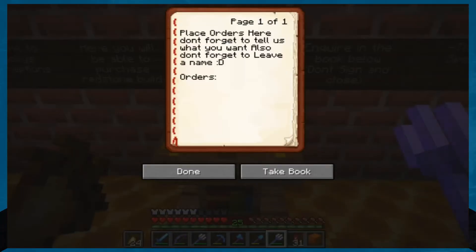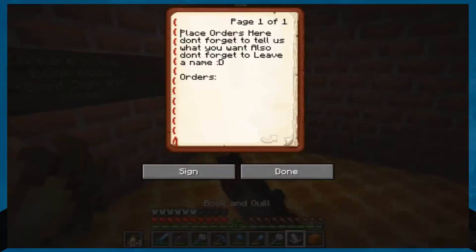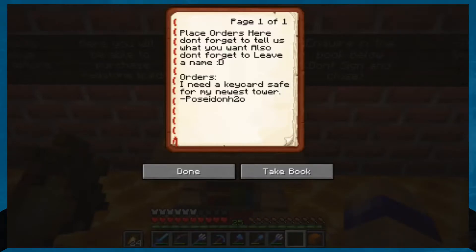So what we need is... how do I place the orders here? So I have to... maybe I take the book? I bet I take the book. And then I think I just... yeah, there we go. I need a keycard safe for my newest tower. There we go. Don't sign the book. Put it on there, and that should be perfect.